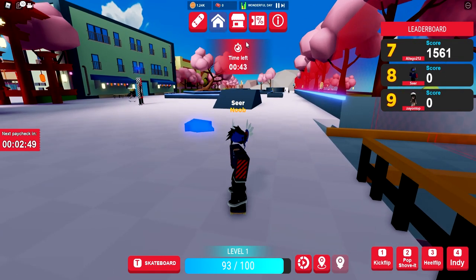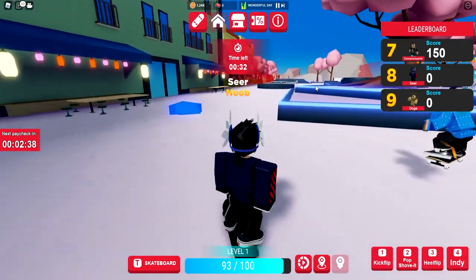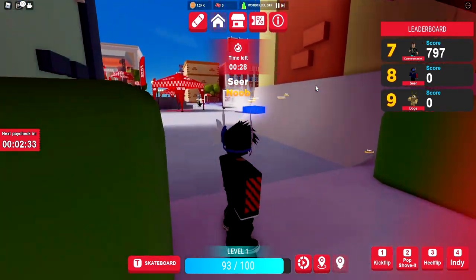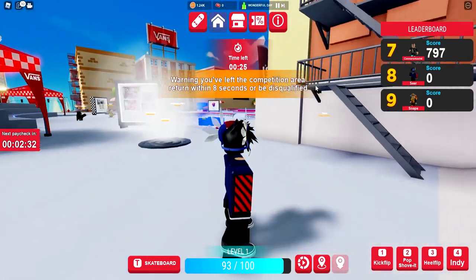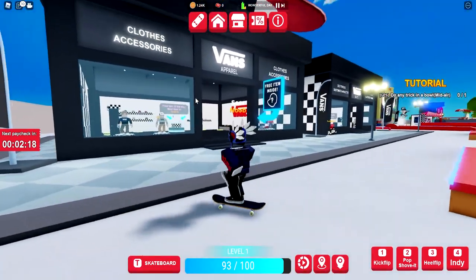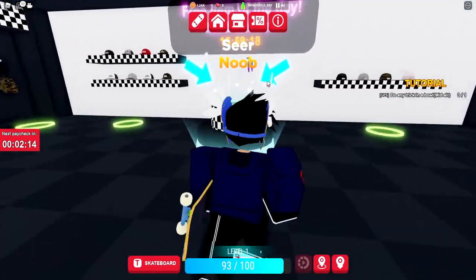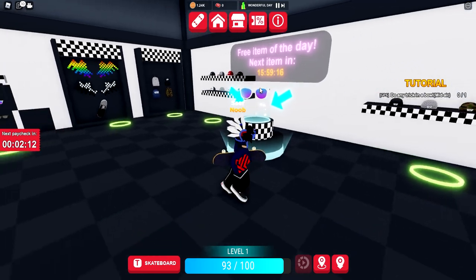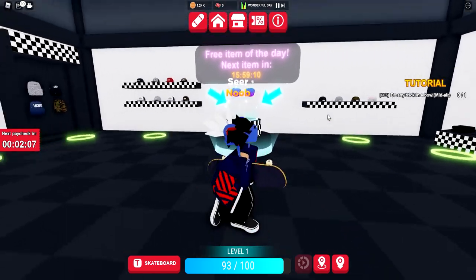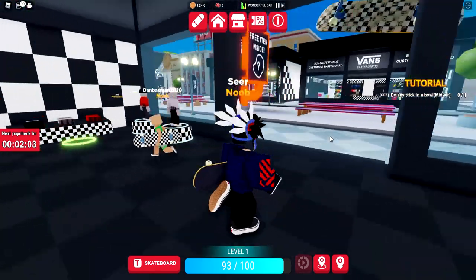There will be way more codes that give you free waffle coins. Also in this game, you can redeem yourself some free items — literally free items for your Roblox avatar. Head over to the main area, which is right there at the beginning — this is the spawn. Once you go to the Fast Apparel free item inside, just walk in and claim the free item. Press E and boom, you claim the item. I've already claimed it so it won't pop up for me. But yeah, every day there's a brand new free item, so make sure you go ahead and claim that.